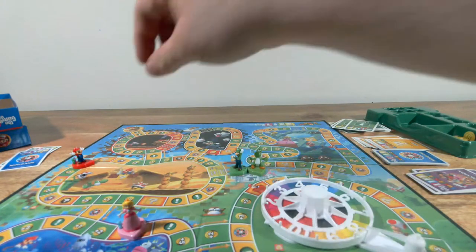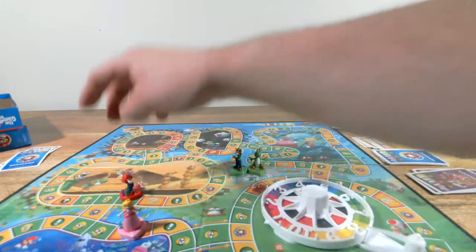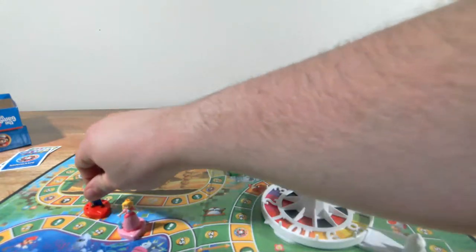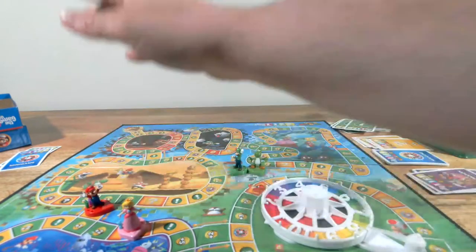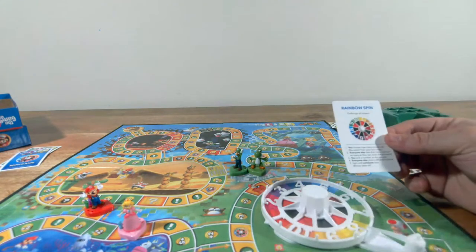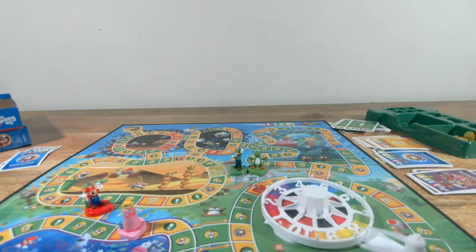I roll an eight. I could have chosen to go here — a minigame. For fun, let's choose that one. Rainbow Spin — come on, find a different minigame. Spin Off — spin for the highest number, best two out of three wins, winner collects a star of any color.